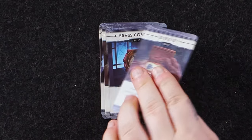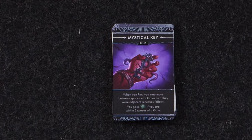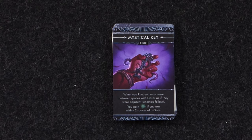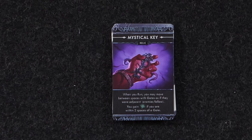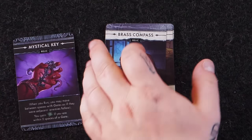When you hit that third spot, it flips over to become the Mystical Key — the known relic. When you run, you may move between spaces with gates as if they were adjacent, though your enemies will follow. But you gain one additional die if you are within two spaces of a gate. So basically this changes to give you a straight die buff for the rest of the game.